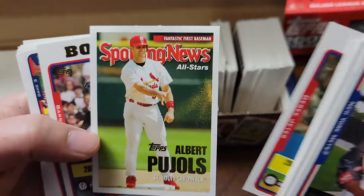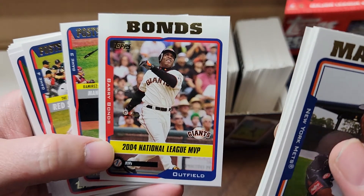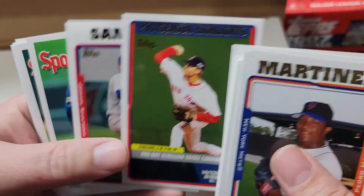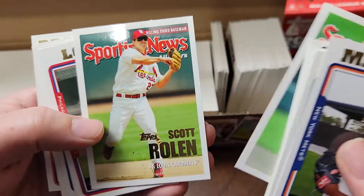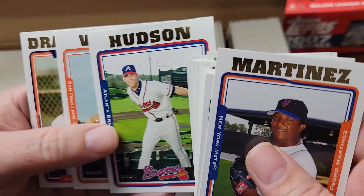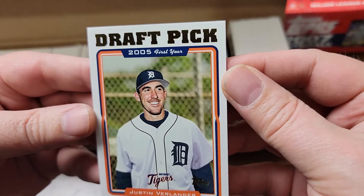Derek Jeter gold glove card. They did the All-Star cards with the Sporting News, so Albert Pujols for first base. Bobby Bonds National League MVP. Some more postseason cards of the Red Sox. Curt Schilling postseason card. Johan Santana Cy Young award winner. Bobby Cox all-star manager, Scott Rolen all-star third base, Kenny Lofton, Dave Roberts - now a great manager - Tino Martinez, Tim Hudson, Omar Vizquel.